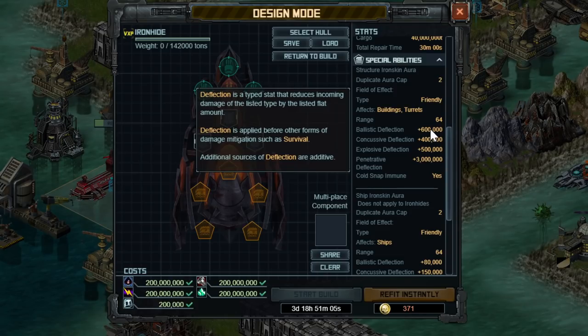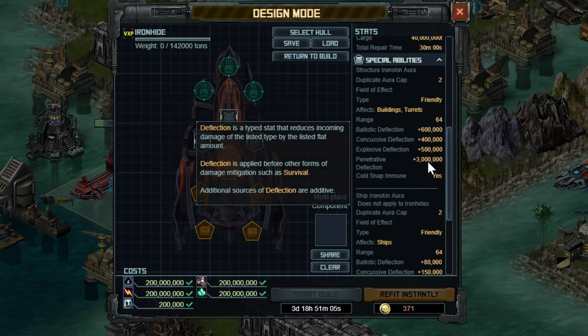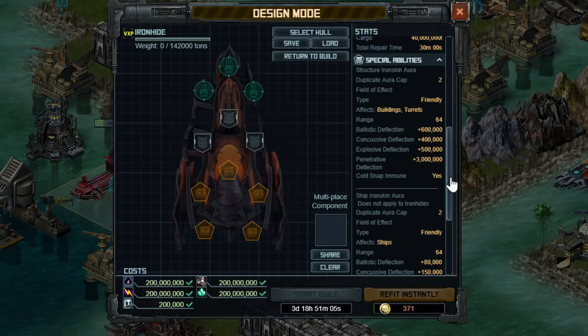It helps out versus any ballistic stuff, concussive which is the Exterminator you see in today's game, and explosive. But the really interesting one is penetrative — we get a ton of penetrative deflection bonuses against the Skysaber. This is 6 million when you have two of these, which is enough to cancel out and make the enemy Skysaber do zero damage to any buildings unless you see a crit, in which case there'll be a small amount of damage. So put two of these things in range of your portals if you want to shut down Skysabers.